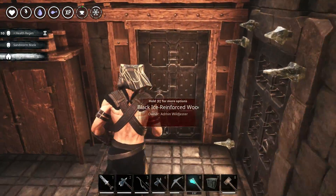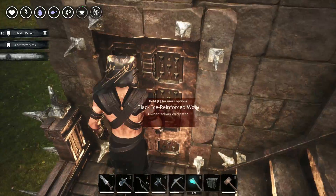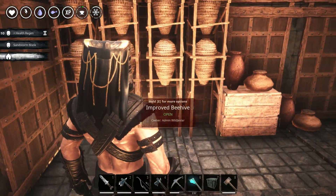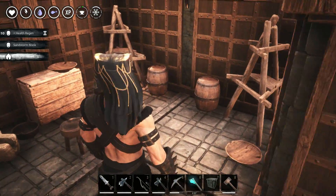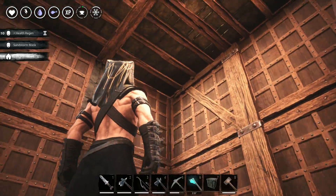I keep saying I like symmetry on my bases. Every structure on the left side is equal to the right, except for the decorations. Dryers and grinder.